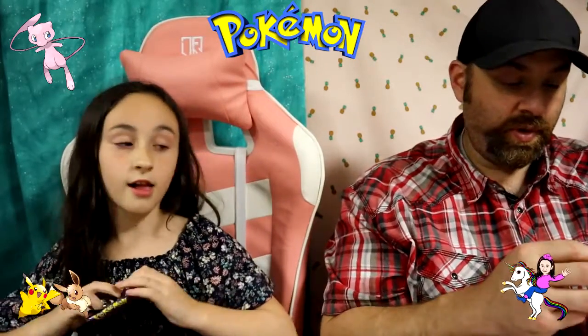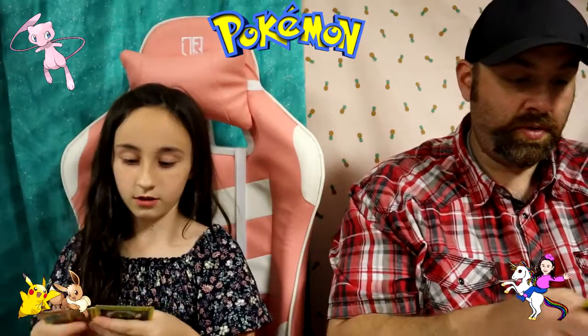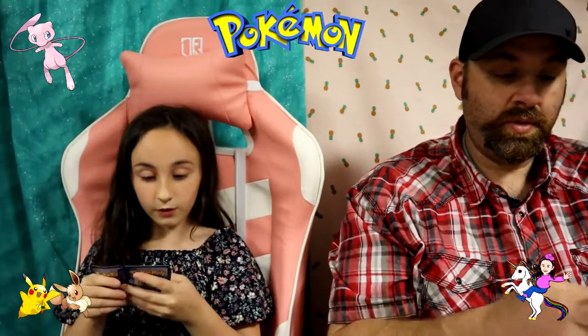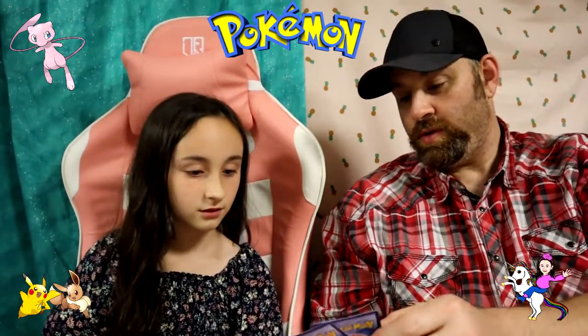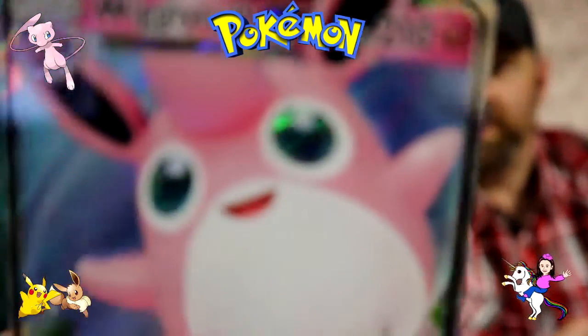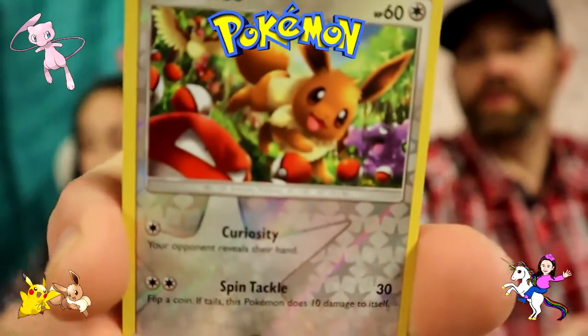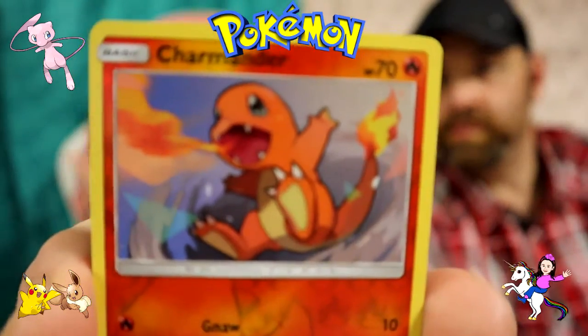Last pack before the Charizard packs. She also wants a Mew card that's in here. There's a Mew? Yes there is. I love Mew - everyone should know that by now if you've been watching. Got two Eevees - that's so cute. Got a GX, Wigglytuff. And then we got that Eevee again - that's a cool card though. And then I got Charmander.